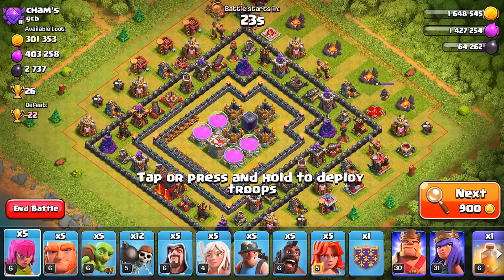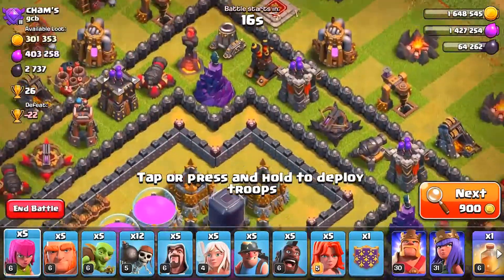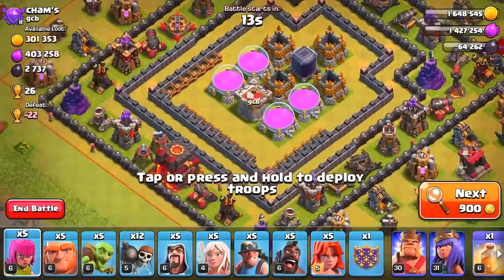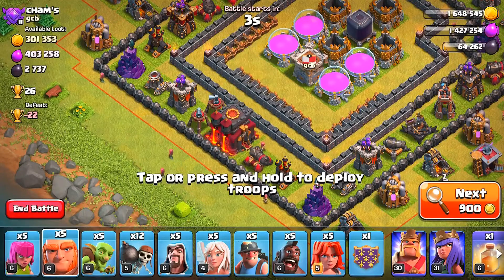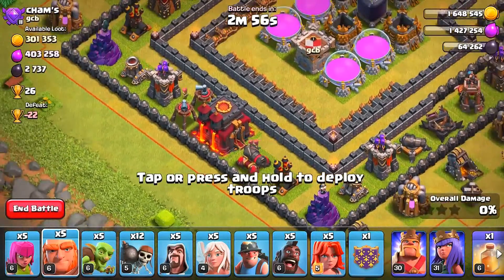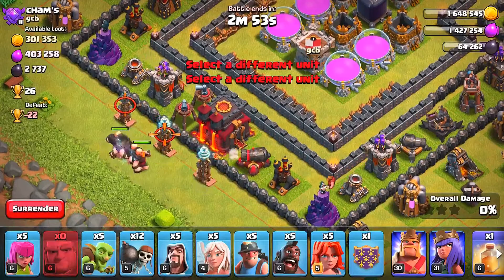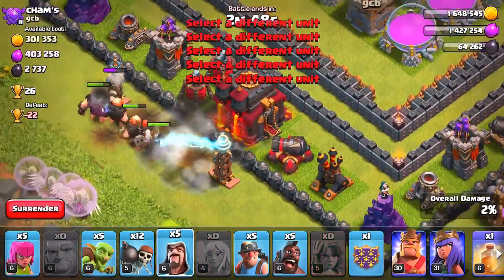He has got two inferno towers — I believe one is a higher level, I'm not 100% sure. We are still going to take on this base. The bad thing is we do not have any tank units — no golems, no lava hounds, nothing like that. We only have 5 giants, so the giants are the only unit that can actually tank a little bit. We're going to go for the Town Hall. We'll drop in the giants and also the 5 healers.